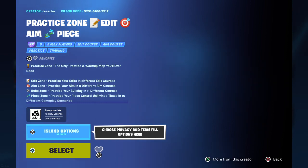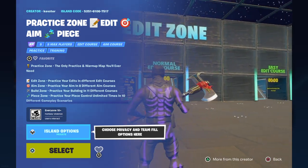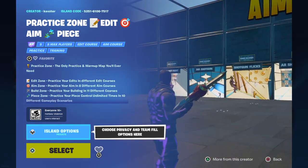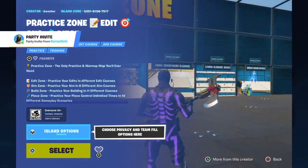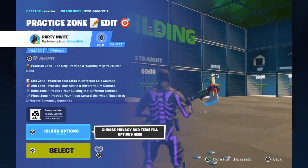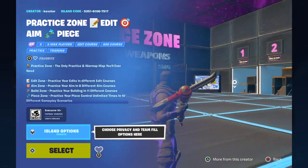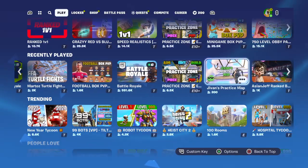Another map I have is this one right here. I'll only go in here for the edit courses mostly — aim courses, edit courses. I'd go there for the edit courses, as y'all can see in the little preview. I really wouldn't go in here for the aim course because it's not as good, but go for the building.